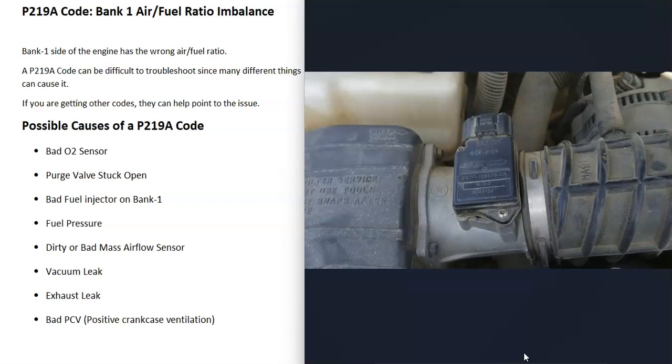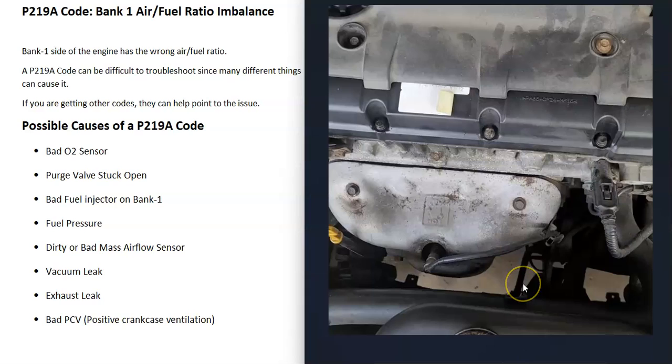A dirty or bad MAF sensor can also cause this. The MAF sensor is located near the air intake box and measures all the air going into the engine, which the computer uses to calculate the air fuel ratio. If it gets dirty or goes bad it can throw everything off — usually you'll also get a separate code if the MAF sensor fails.